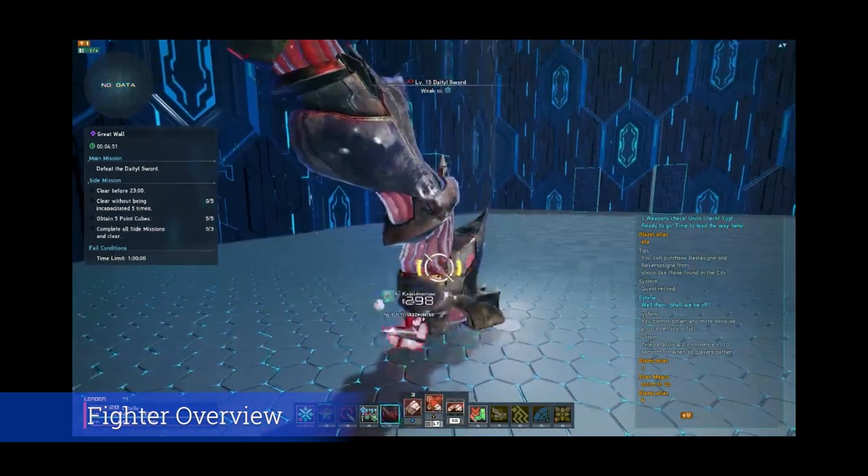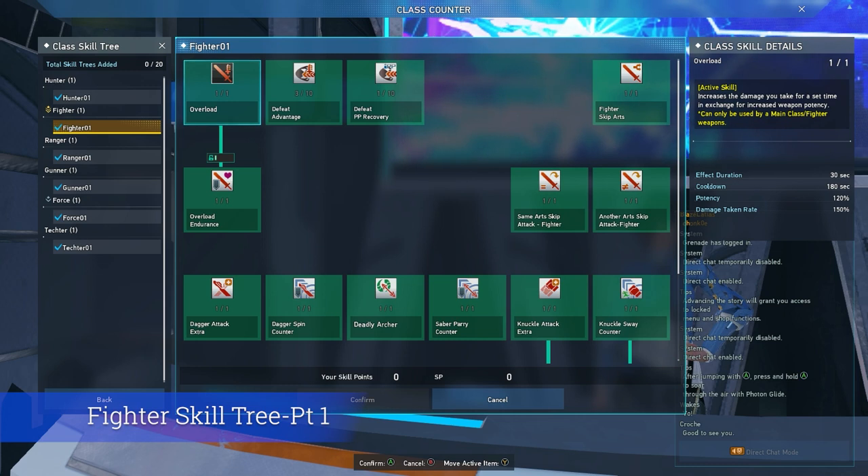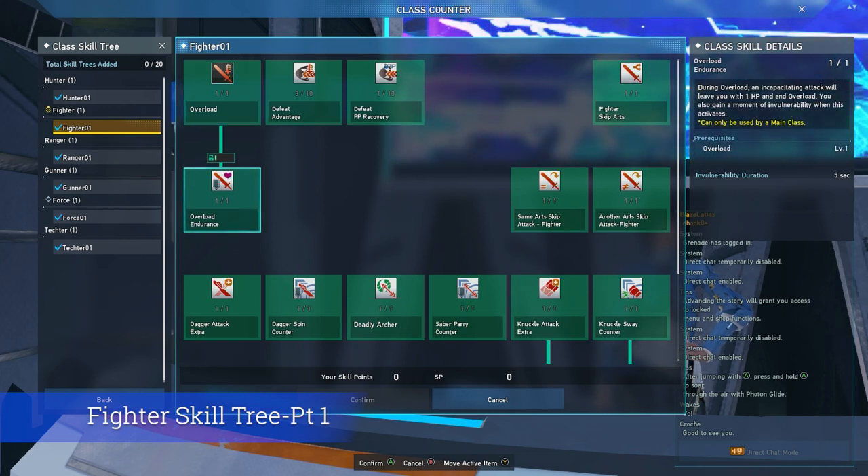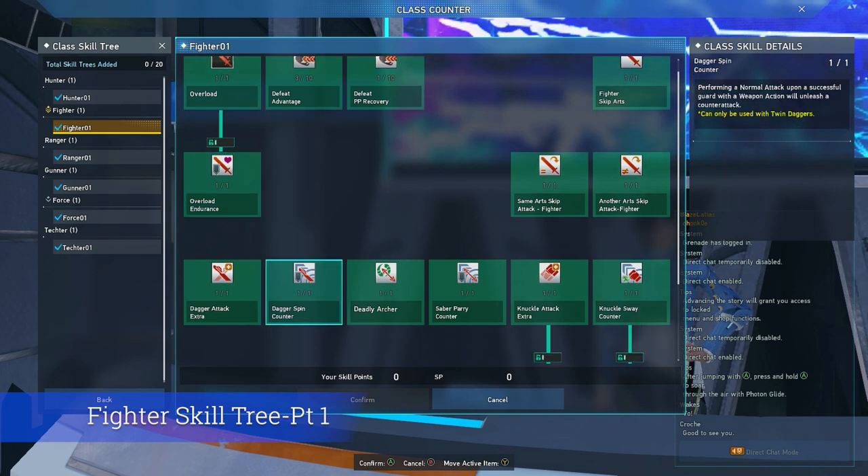Overload is a skill which increases the potency of your weapon for a short time in exchange for taking increased damage. This skill is usually worth using on downed enemies to maximize your own damage. Meanwhile, Overload Endurance will give you an iron will effect, preventing you from getting instantly killed if you take a fatal blow while Overload is active, at the cost of losing your Overload.